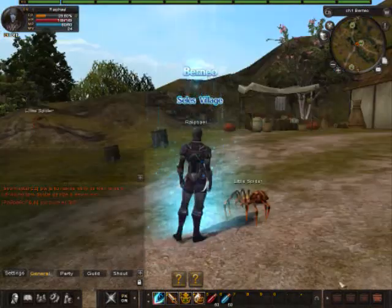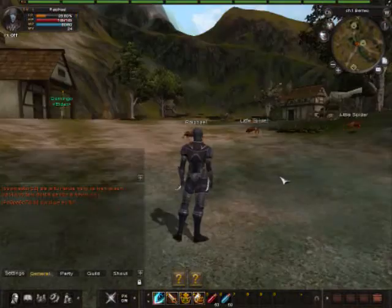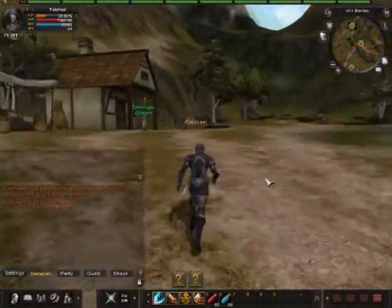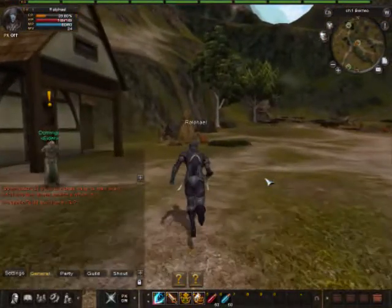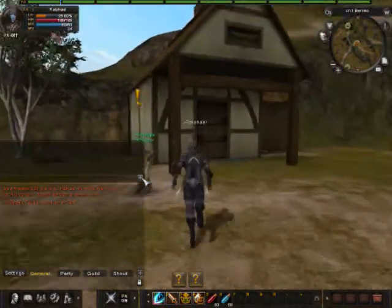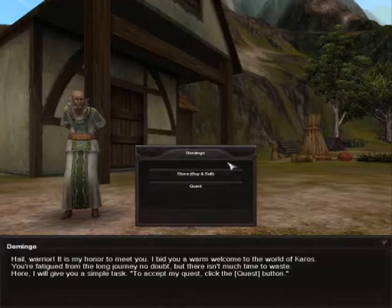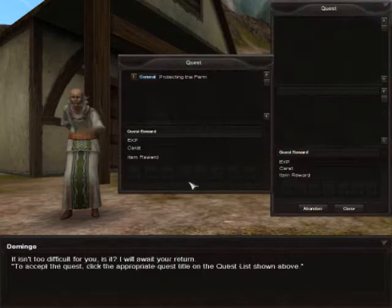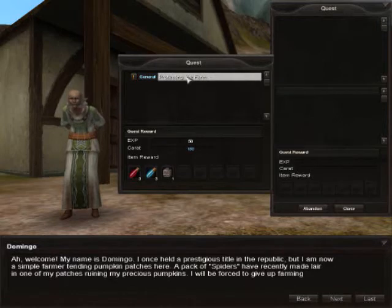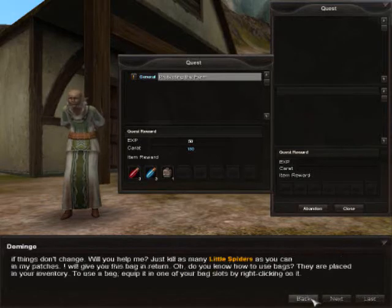So this is literally where you start, right here — this is like the newbie place. I'm still level 1. This is where you appear when you start the game. You talk to this gentleman over here, and he sells you stuff as well as gives you your first quests. He gave me a quest on killing some small spiders. You get quests along the way, you get rewards, and you accept the quest.